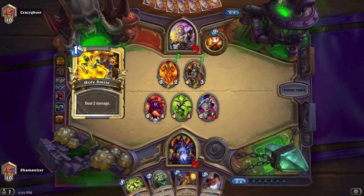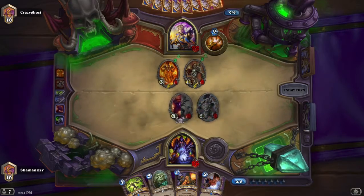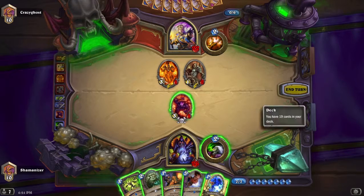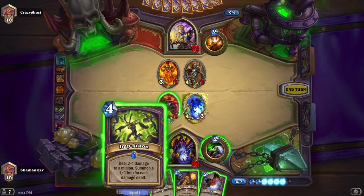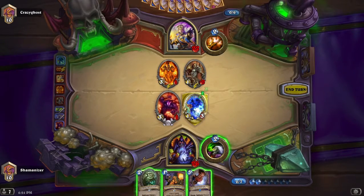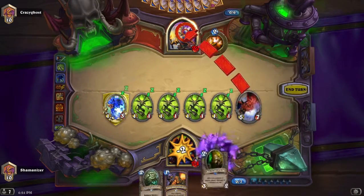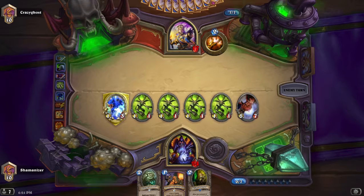That was a good play on his part — he's going to be able to damage my Voidwalker this turn. I'm going to Implode the Acolyte, trade into the Pyromancer, and then get a free Doom Guard. I'm going to life tap, just getting the card. I should have saved Implosion for my Knife Juggler — it would have been so much more value. But I got four Imps, so he's going to have to Holy Nova to clear off my board.